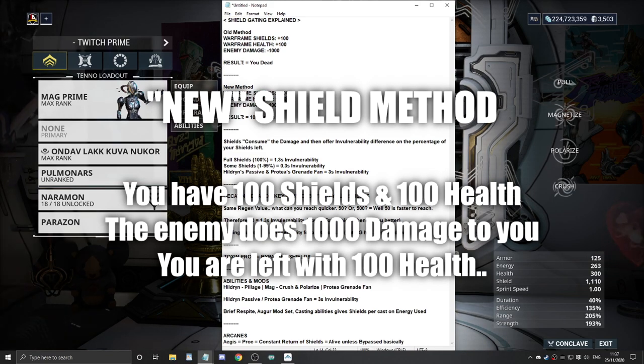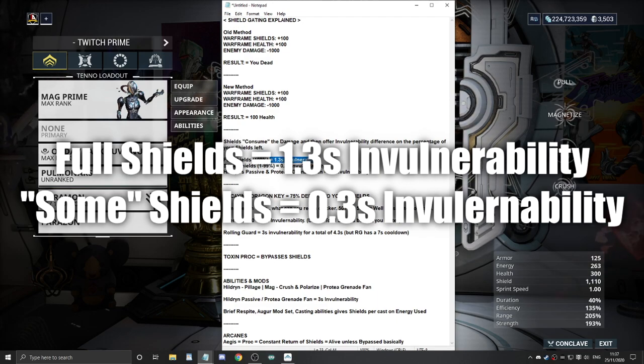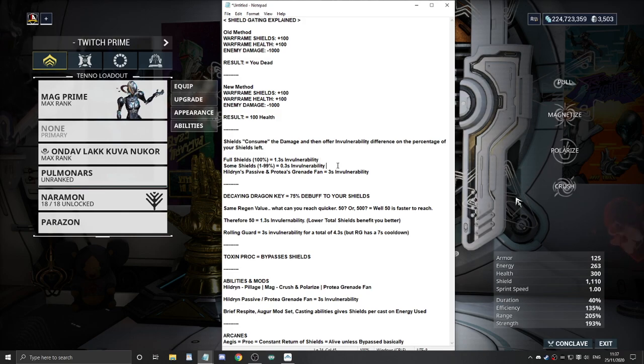The new method: same situation, 200 against 1000 - the result is you're actually left with 100 health. The shields now consume the damage and then offer invulnerability based on the percentage of your shields left. It will consume all the damage in one blow and won't attack your HP until it removes your shields. At full shields - 100% - you get 1.3 seconds of invulnerability. Between 1 to 99% shields, you get 0.3 seconds. So you want to remain at full shields as often as possible.